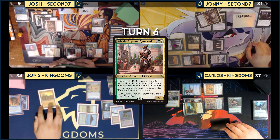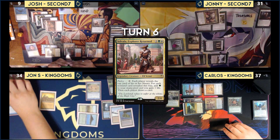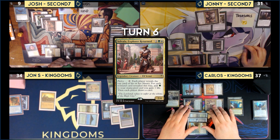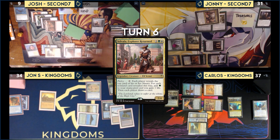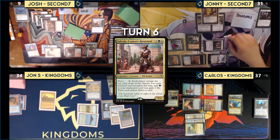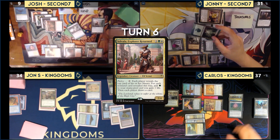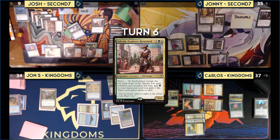Johnny asks if anyone wants to pay for their Smothering Tithe triggers — nobody does, generating three treasures and one floating green. Someone notes the game may not be over. Johnny can't cast more spells this turn, but considers milling opponents. He notes he'd die first since he also draws during Parley. He uses three treasures to untap Selvala and Parleys again — three non-lands are revealed. He realizes he should have gained one life last time, for four life total.